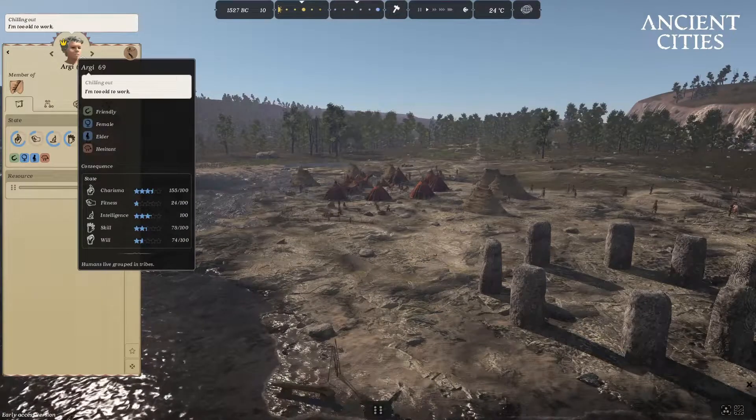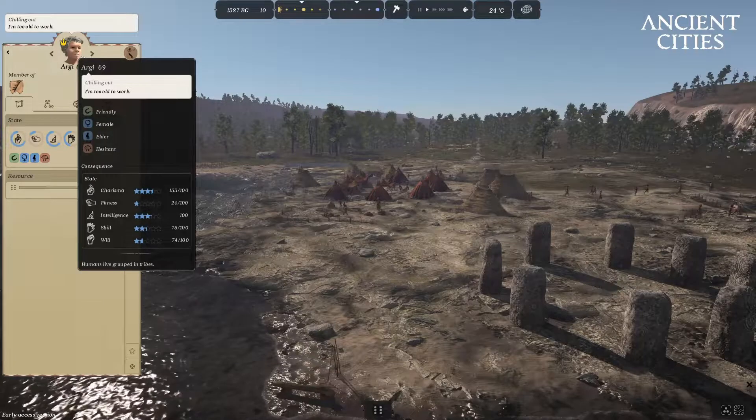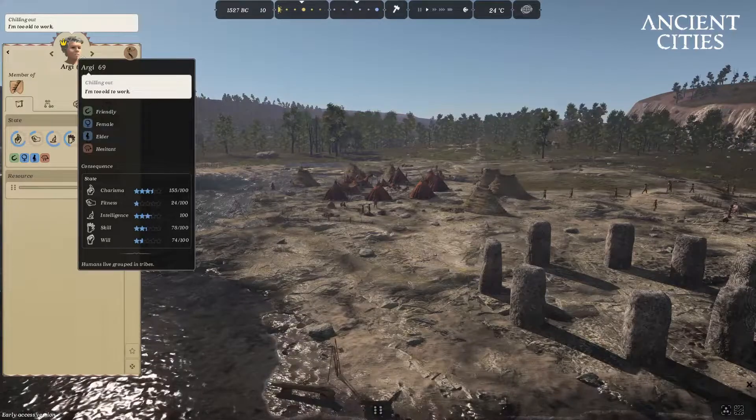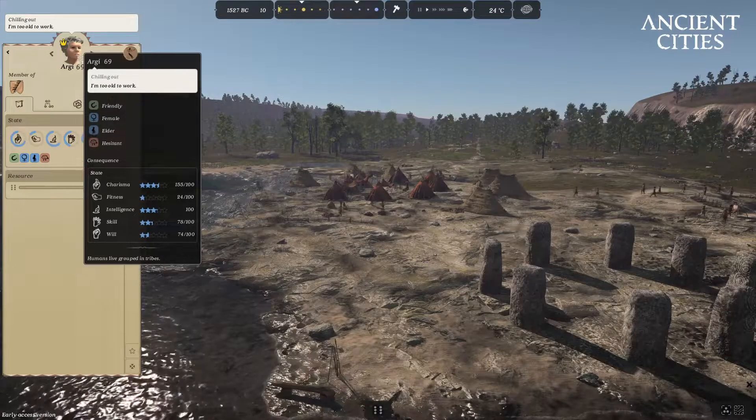The five types are Charisma, Fitness, Intelligence, Skill, and Will. Each of these types of traits have corresponding grades — three positive and three negative.